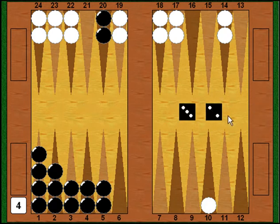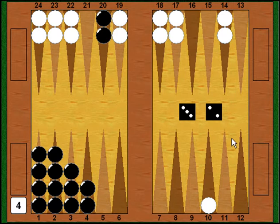I roll a 3-2 — another blah number. I still can't move my back man, which I'm itching to do since I'm still well ahead in the race, and now I do have to start breaking up my board. When you have to break up a home board position you want to break it up from the back — clear the 5 point by moving checkers down to the 2 and the 3. Now I have a four-point board with no gaps in it, which will be a little stronger and better for the bear-off.